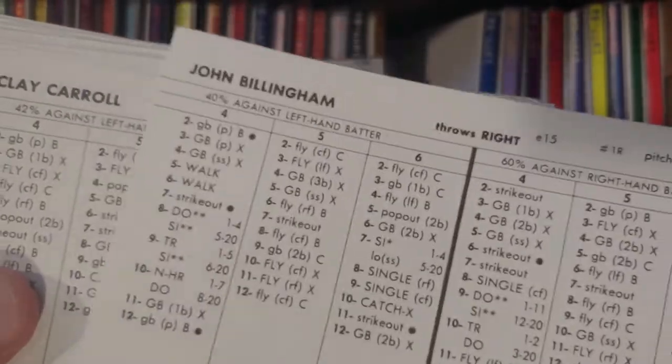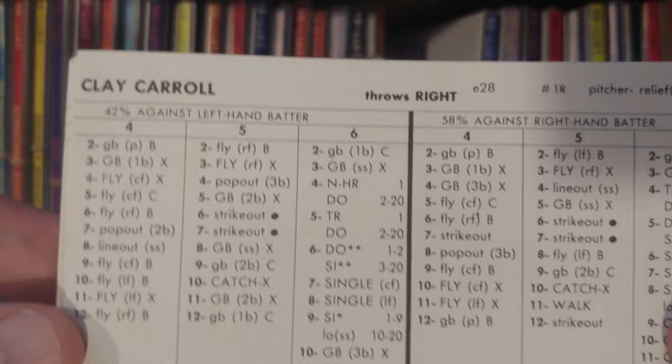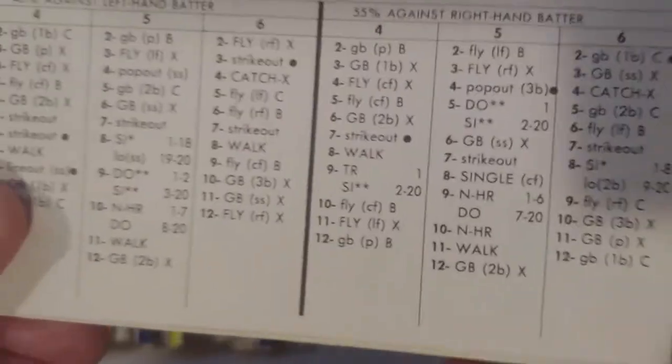For pitching: Billingham, who actually wasn't with the Reds then but got drafted to the league — they're not always going to be all Reds; it's just how it was drafted in the 1970 draft, which is separate from the carryover league. Cloninger, Wayne Granger. Then you have Gullett, Merritt, Nolan, and Wayne Simpson. And that's complete — they're reconciled.